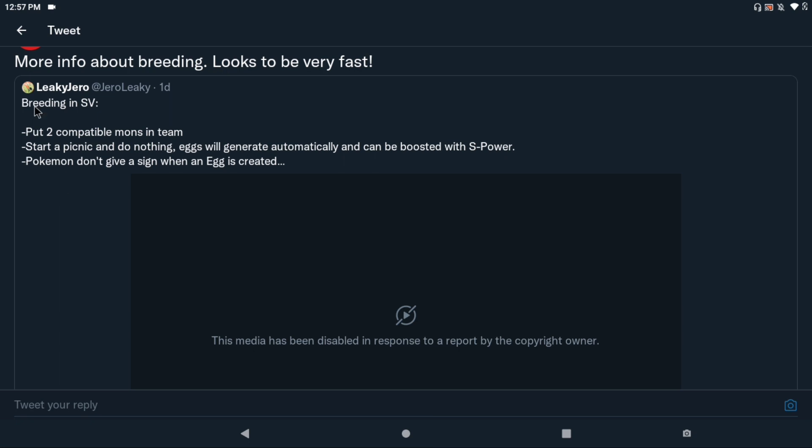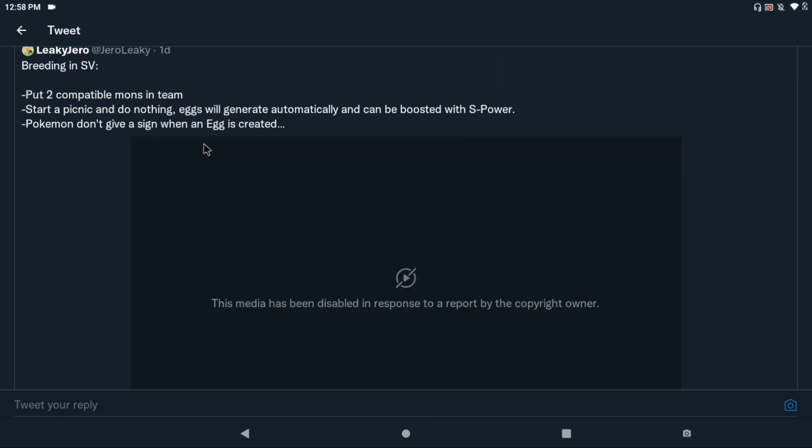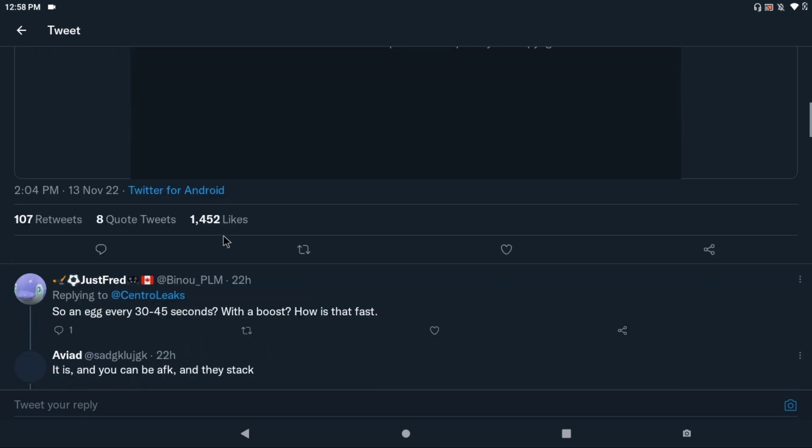This is really cool because it makes it a lot easier — eggs just automatically spawn, which is already easier. It is different and there are flaws depending on the method you use, but a lot of people like to bulk up on eggs before they start hatching, and this is really great for that. So put two compatible Pokemon in your team — your regular party — so a Ditto and, let's say, a Flabébé, put it in your party, start the picnic, and eggs will generate automatically. There's no sign when eggs are created, so you just have to check.